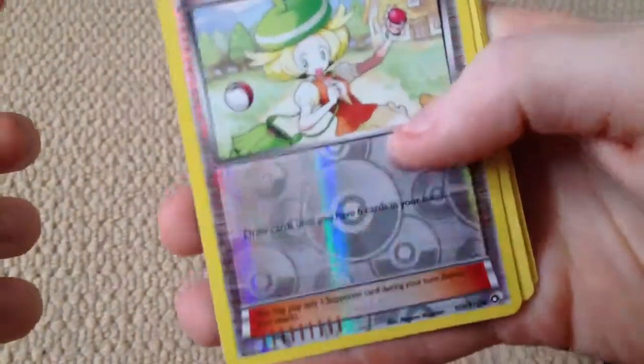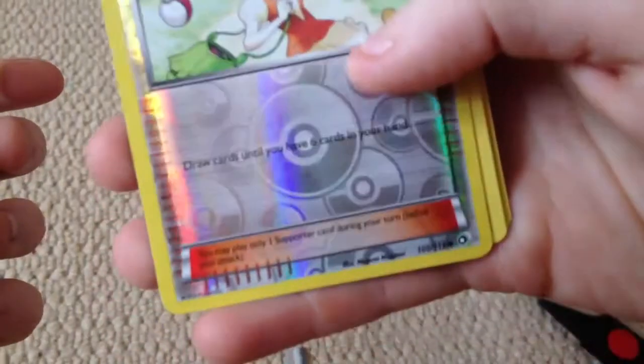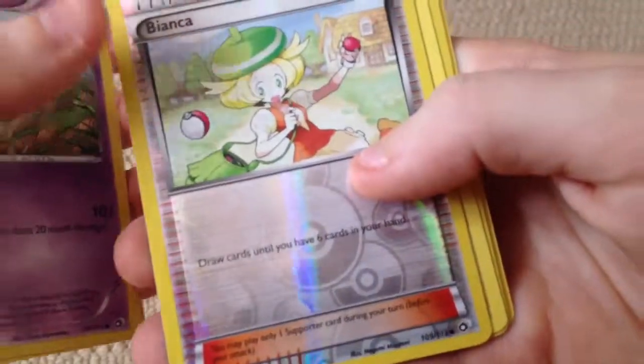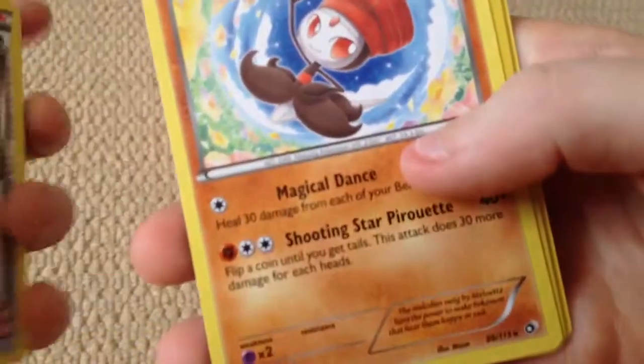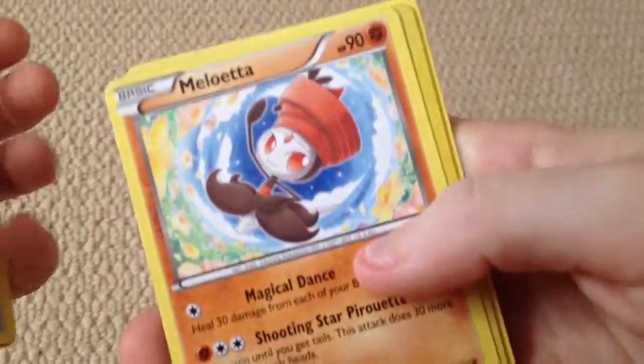Bianca, reverse holo — if you can see that, that is really cool. Alright. Uncommon. Meloetta. Very nice.